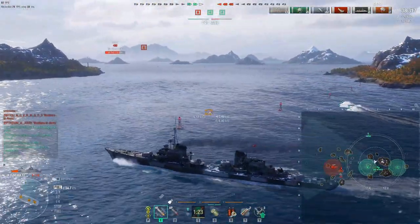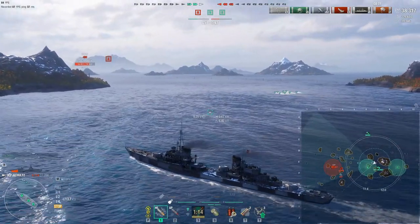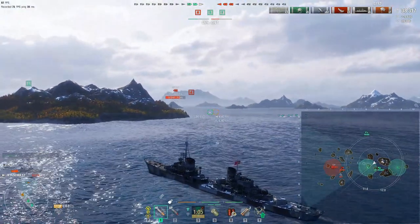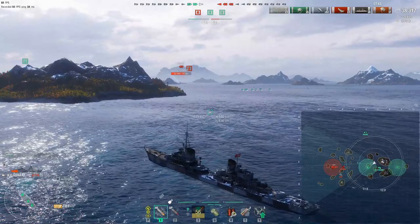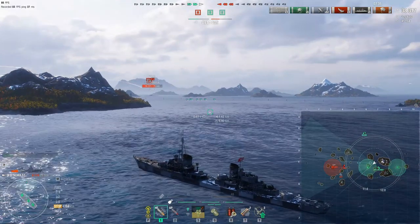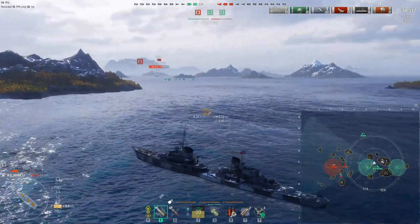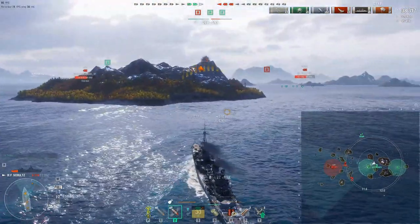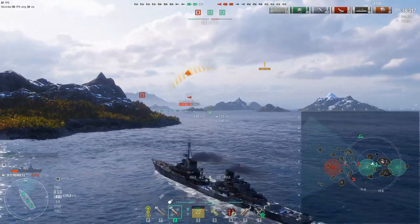I've got the pre-emptive torps away, but look how slow they are. I'm holding my position here, hoping to provide some spotting on this northern side of the B cap. Here comes the enemy Azuma. This is one of those Hail Mary, fingers-crossed moments where you're hoping the enemy destroyer gets caught out by the torpedoes. I'm a little concerned here by the Zaal creeping up on that southern side - and I'm detected now. So where is the enemy destroyer? Because it's not the Azuma. There she is - can I get a shot away?